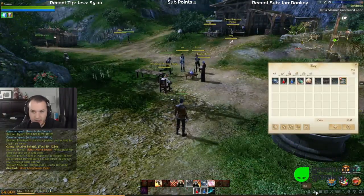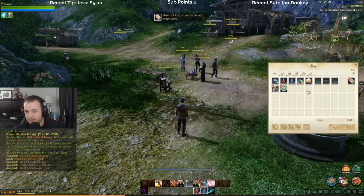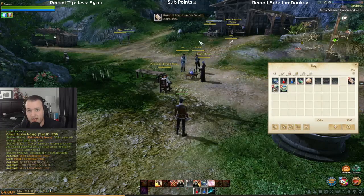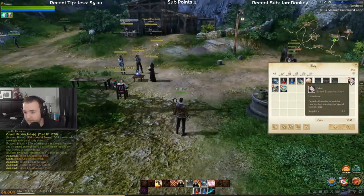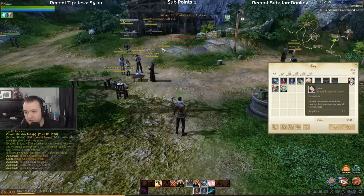Hey, keep in mind to open your bag. Okay, let's open that. So bound scroll, expansion scroll — expands the number of available slots in a bag, warehouse, or special storage chest.